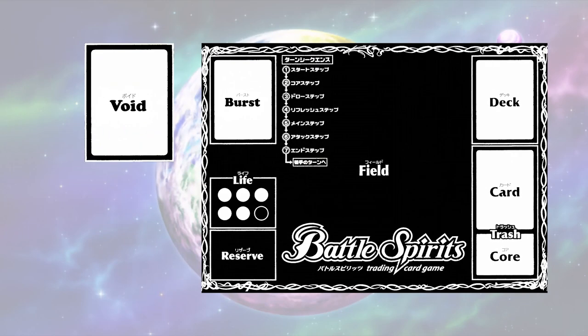Void. While not considered a part of the playing field, the void is where the cores that are not in play are being stored. During your core step, send one core from the void to your reserve.